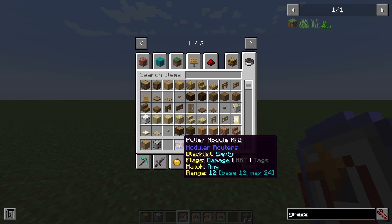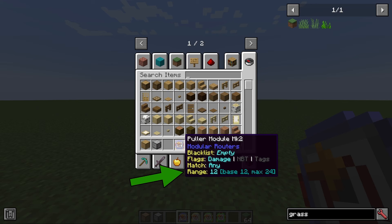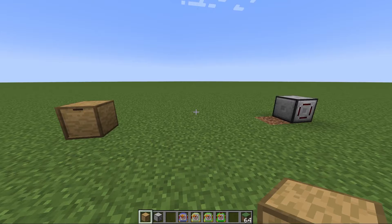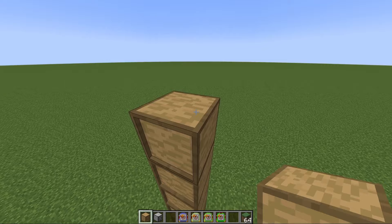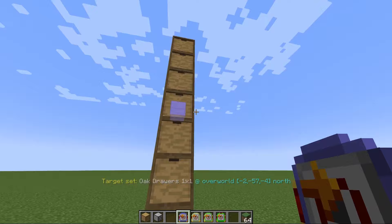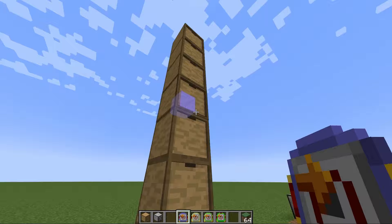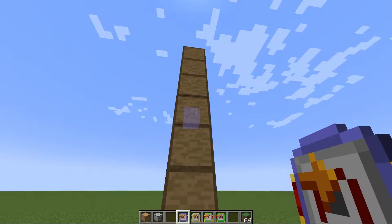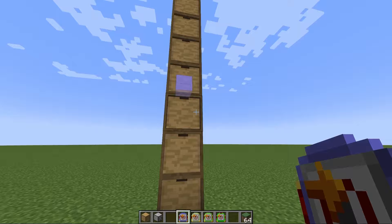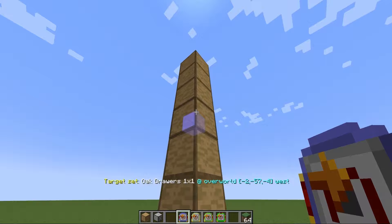The puller module mark two is an upgraded version. It has a range value — the default range is 12, meaning it could pull items from a container up to 12 blocks away, vertically, horizontally, or both simultaneously. To connect to an inventory, you hold shift and right-click on that inventory. You'll also notice that one of the faces lights up more brightly — a modular router can interface with the exact face of a block, which matters for directional blocks like brewing stands and furnaces.